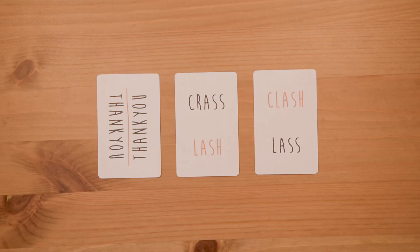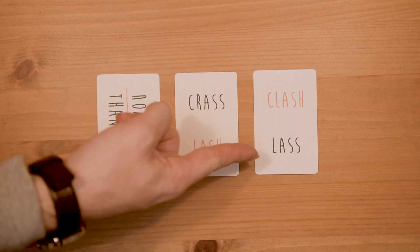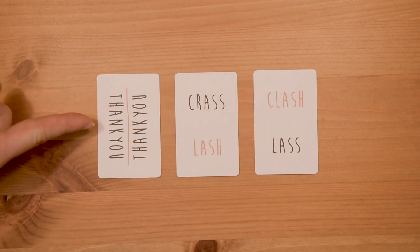Now starting with The Thlea of Crubs tongue twister and working up, take it in turns to have a go at reading. Starting with the thank you card you must read all the cards from left to right and then back in reverse order, ending by thanking the room once more. So in this example you would say: thank you, crash, lash, clash, lash, lash, clash, lash, lash, crash, thank you.